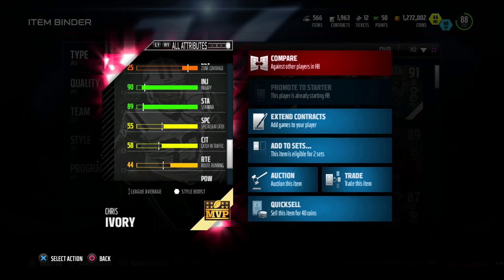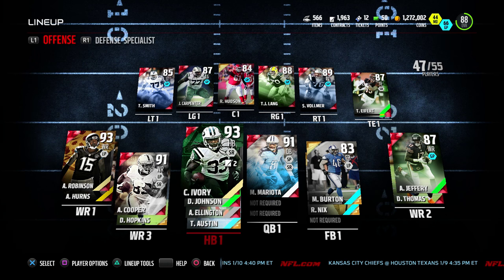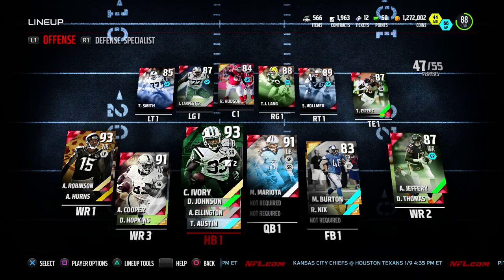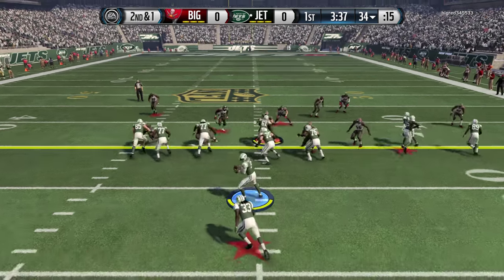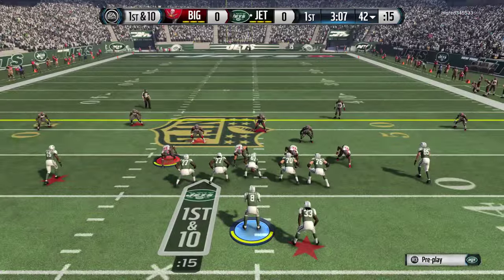With 90 speed, he is not the speed back you are looking for. This guy is pretty much the bruiser. He's gonna run up the field up the middle — that's what you need him to do. He's gonna pound everybody. He has 98 trucking, 99 stiff arm, and 99 carry.